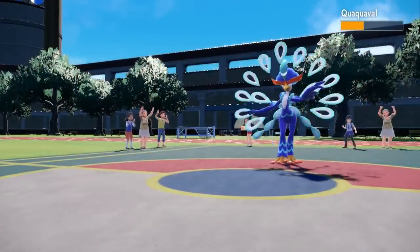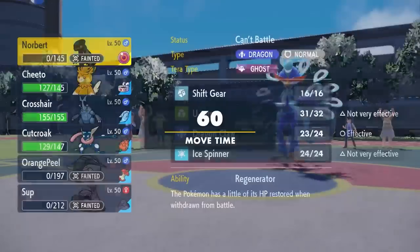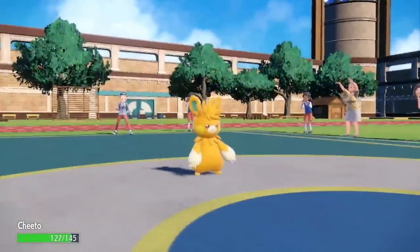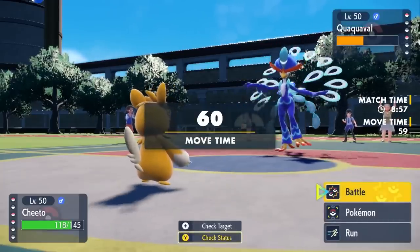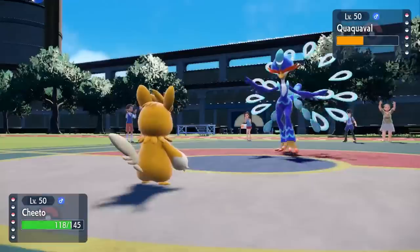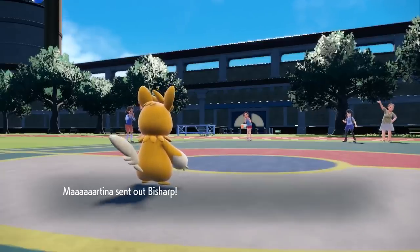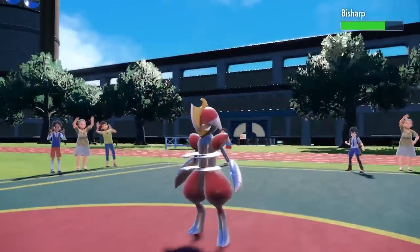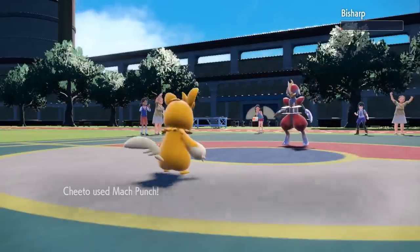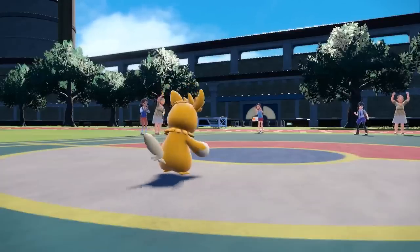This thing gets a nice Moxie boost and is now sitting at plus three — a scary duck peacock dancing guy. But you know who also likes dancing? Cheeto is about to make this thing dance in hell, because this match is honestly a great showcase of the power of a choice band priority STAB move with Iron Fist stacked on top. You can't do much unless you have some type of answer for it. I go for that Mach Punch and it kills the Quaquaval. Pommot is absolutely rampaging, and now their last Pokémon is the Bisharp — who is absolutely allergic to these fists — and that's going to knock it out. Pommot was able to kill five of the six Pokémon on this team. That was a hell of a showcase for the power that is Pommot.